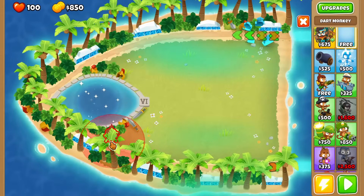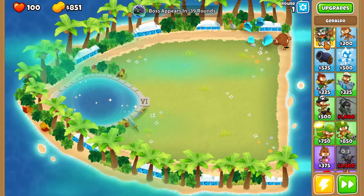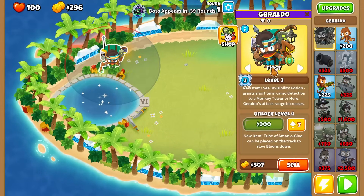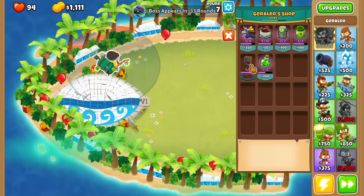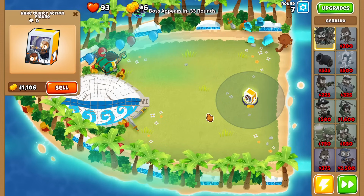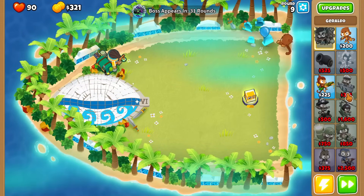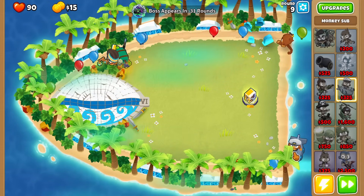We have to use a couple of monkey knowledge points. If you don't have all monkey knowledge points, don't worry — you can use one or two cash drops at the beginning to snowball. Place down your free dart monkey but don't place down Geraldo in round 1 because you want to place him down in round 2. Place down Geraldo's NFT in round 7 and place down a sub after. If you don't have the monkey knowledge that your hero is starting with level 3, you can place down Geraldo in round 1 if you use the cash drop and place down his NFT as fast as possible.